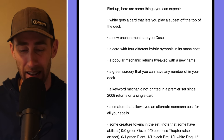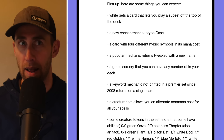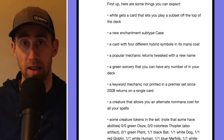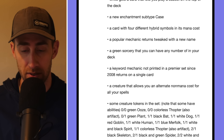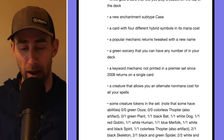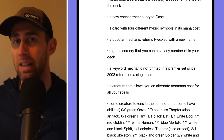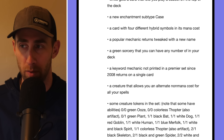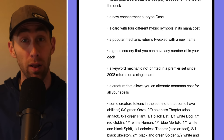A keyword mechanic not printed in a premier set since 2008 returns on a single card. I can't think of exactly what sets came out around then off the top of my head — let me know in the comments if you can figure that out. Also, a creature that allows an alternative no-mana cost for all your spells. Anytime you can cheat on mana that's going to be powerful. I'm wondering what that alternative cost might be — maybe exiling cards from your hand or graveyard. Let me know your thoughts in the comments.